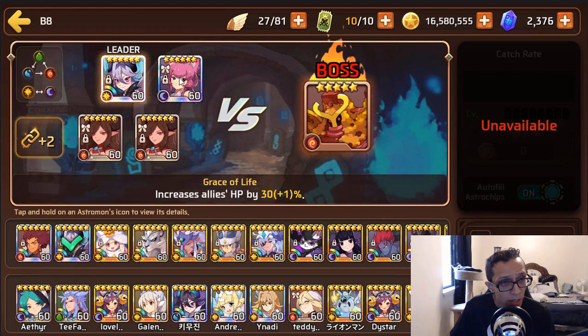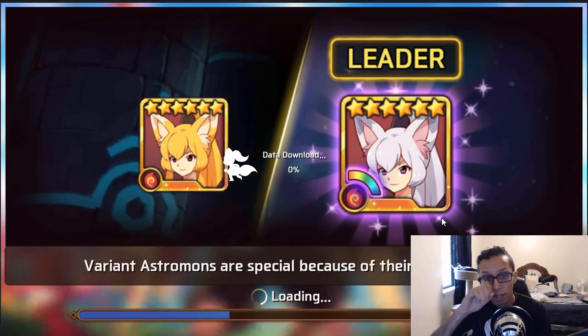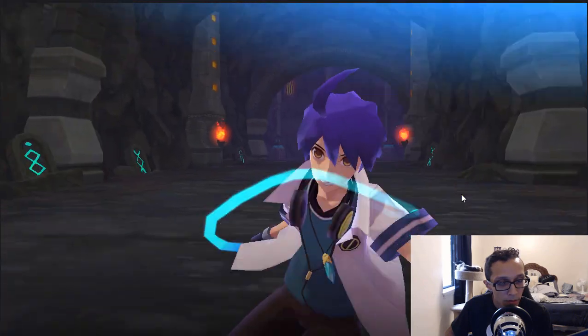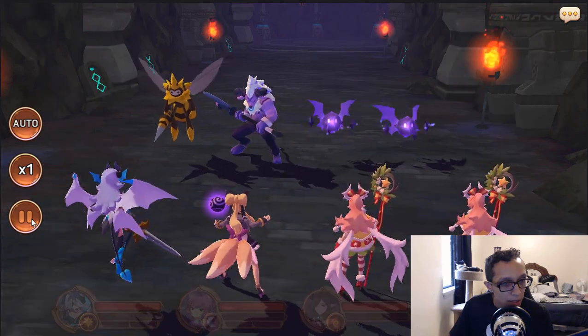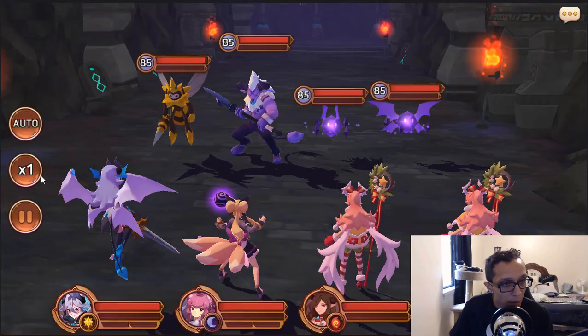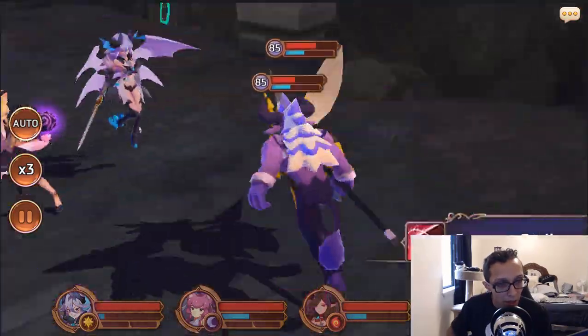He's not running B8 currently — he is running B10. Let's go right through this and see how well they do. He does have a light succubus, which is great for having an SP battery — definitely nice, and I definitely wish I had one. Let's go ahead and do this. We'll put it on auto. He's running light succubus and I'm assuming dark miho for damage.